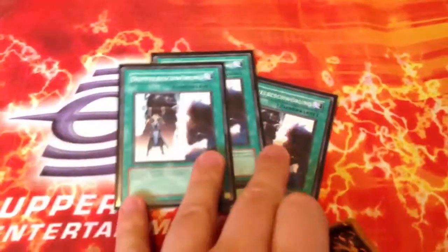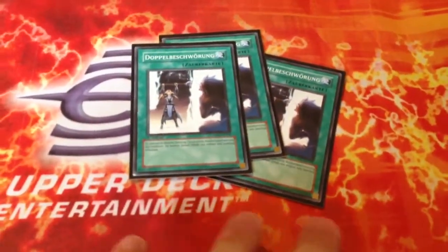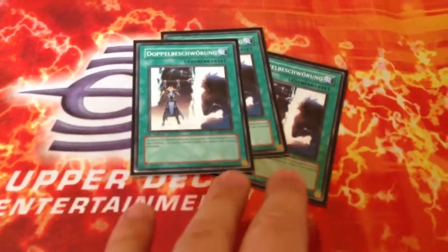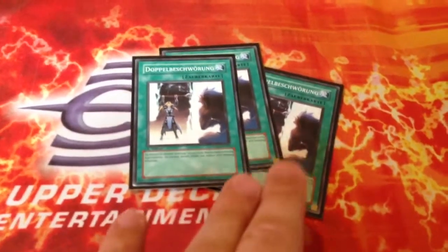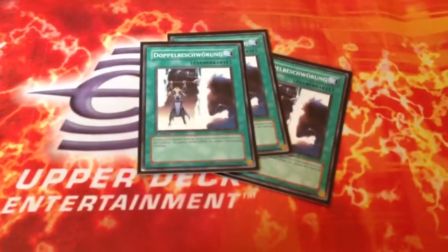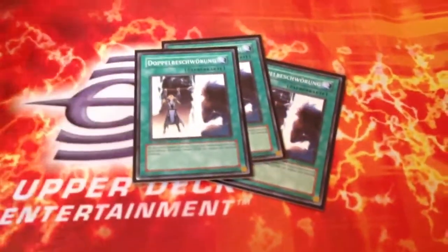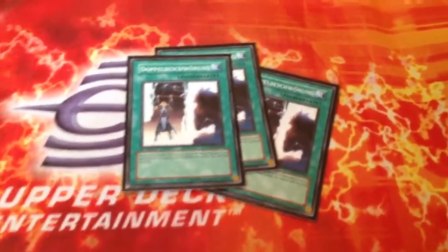On to the spells. You have 3 Double Summon — before I was only using 2, but now I'm just going all-out spam. You also have King Feral Imp, so that allows you to search out Kagetogi, and that's actually really powerful. People overlook how good that actually is, because no matter what, if you're still searching, you're going to be able to get raw advantage that your opponent cannot possibly do — it just gives you more cards and lets you do more tricks.